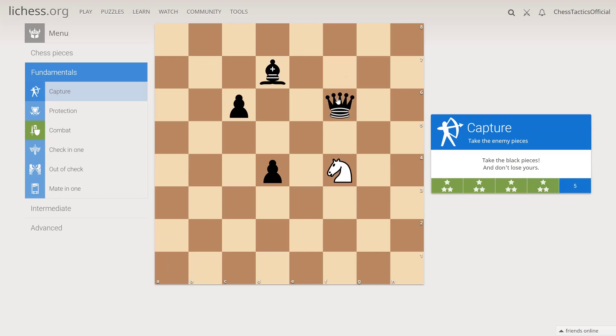Let's take the black pieces. These two pieces are unprotected. However, this pawn is protected by the bishop, and this pawn is protected by the queen.